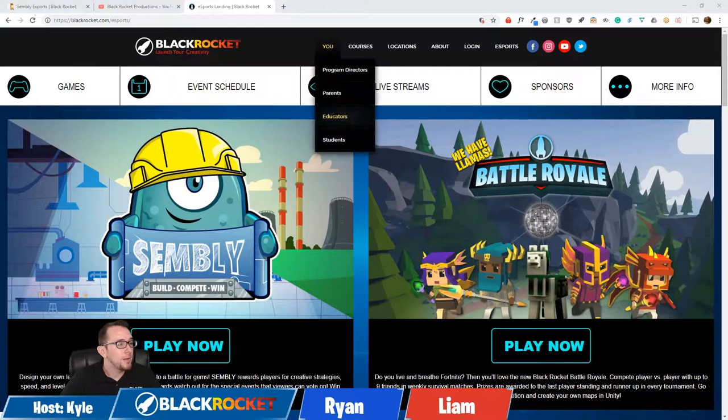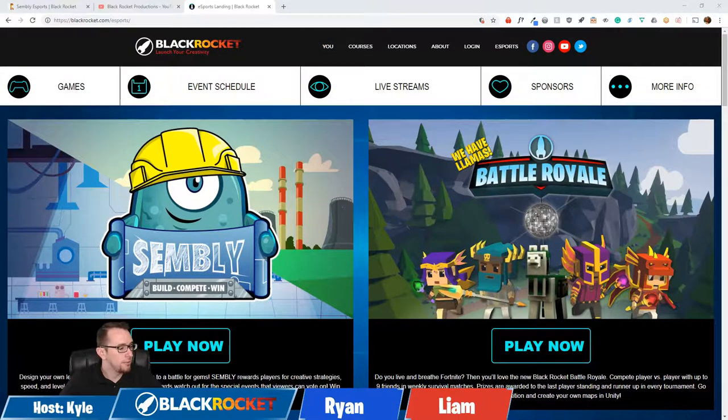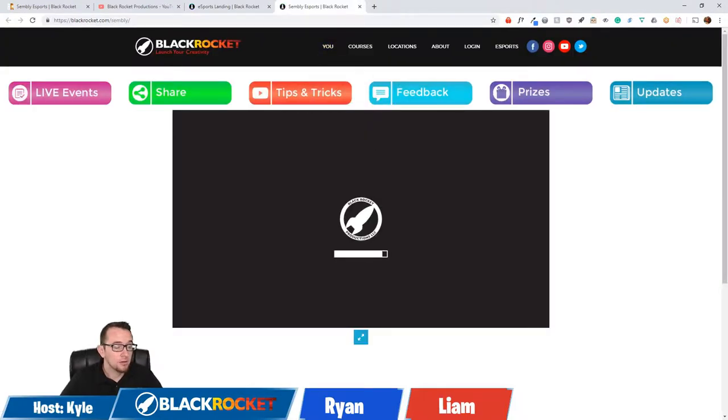When you come to this page, you're gonna land on a page that looks like this, and you'll see the top two buttons. We've got two games we can play: Assembly and Battle Royale. Assembly — that's the stuff we see today. You click on Assembly, it brings you right to the Assembly page, it loads up, you log in, and you're ready to go. That one's the easy one.